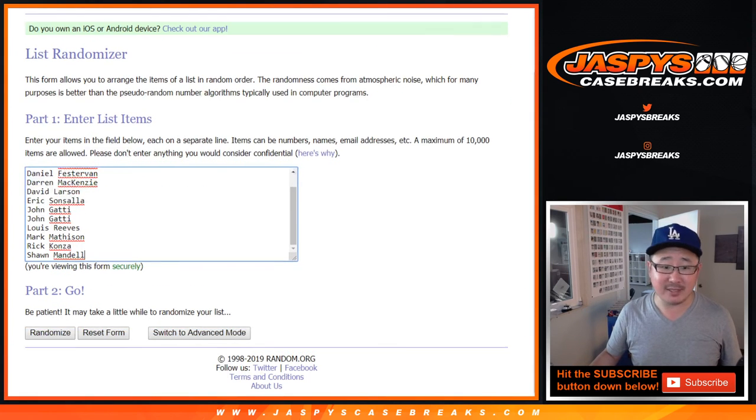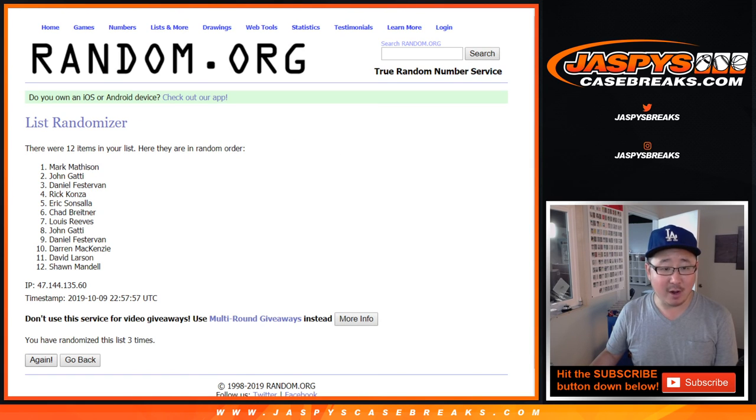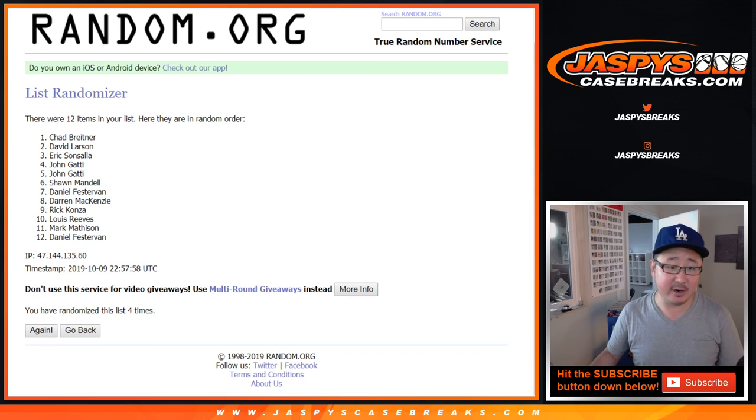Three and a one, four times. One, two, three, and a one. Fourth and final time, name on top — Chad B. There you go, Chad. I don't think I called your name all break, but consolation prize, $50 break credit. Thanks everyone. We'll see you next time for the next break at jazbeescasebreaks.com.